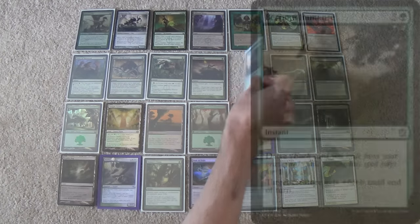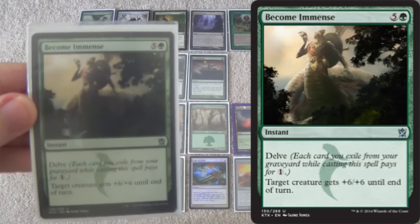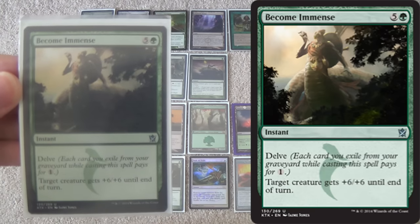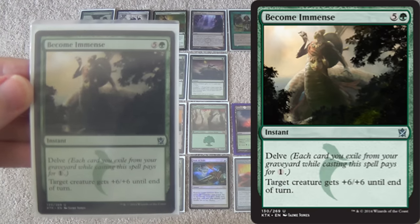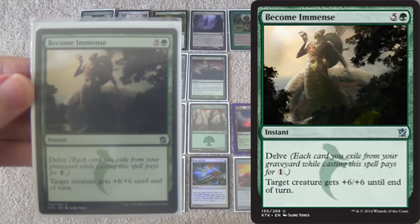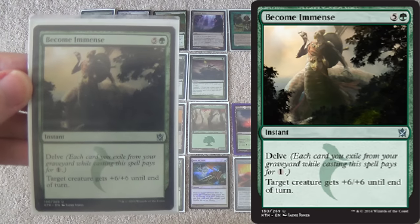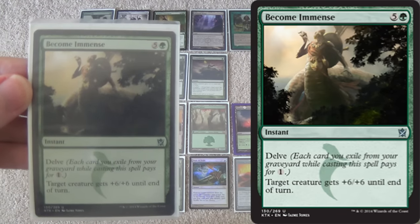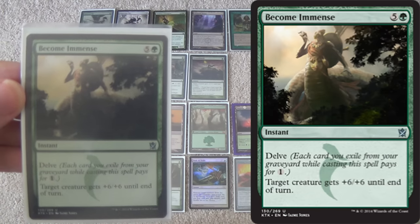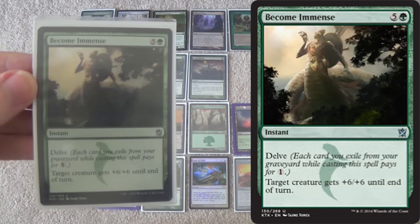We have one Become Immense — only one because we aren't filling up our graveyard as quickly as the Simic or Golgari versions are, at which point you get a plus-two, plus-three, maybe plus-four. I run three in Simic because I have more fetchlands, Gitaxian Probe, Sleight of Hand — neat little ways to fill up my graveyard more quickly.